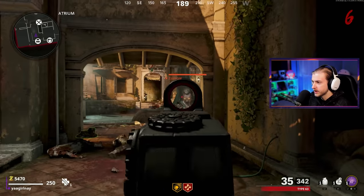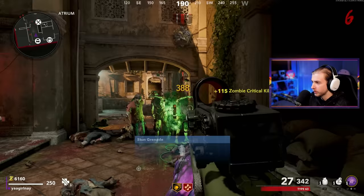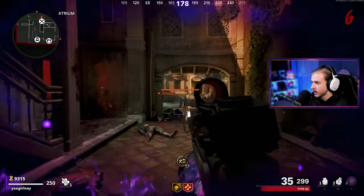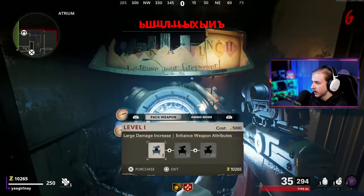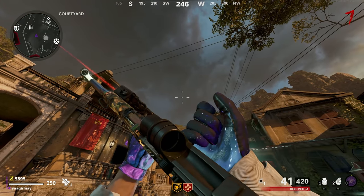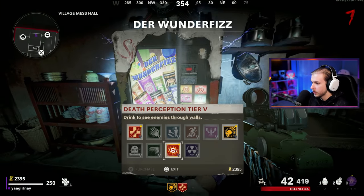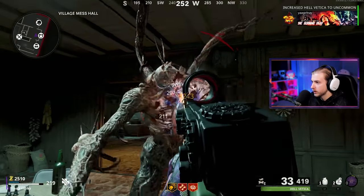Honestly, the Type 63 is not that bad. The semi-auto is a little weird to get used to for me but it does not do bad damage at all. We're only at round six so we'll see how it does at higher rounds. Let's try it with Ring of Fire — I feel like this thing's gonna slam Orda. We're already doing like 2000 damage per headshot and it isn't even Pack-a-Punched yet. Let's go ahead and get it Pack-a-Punched.